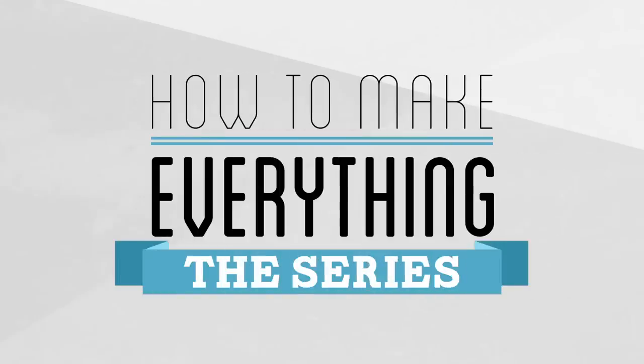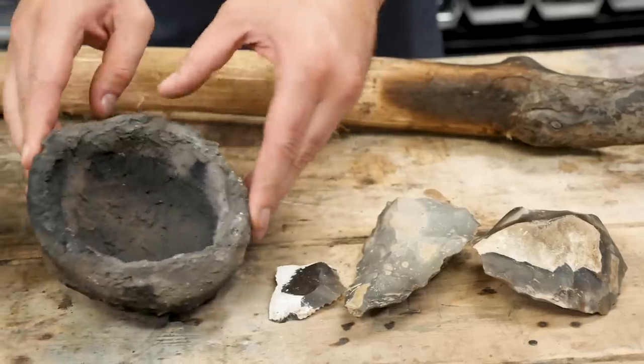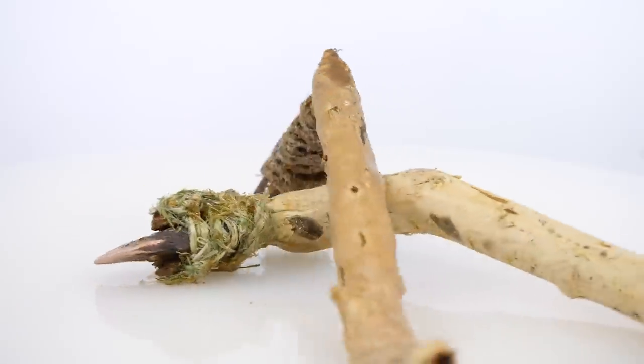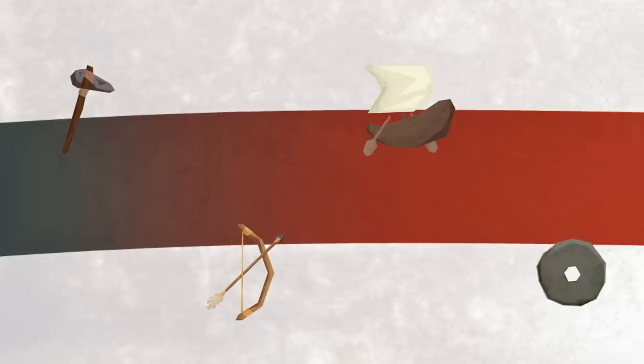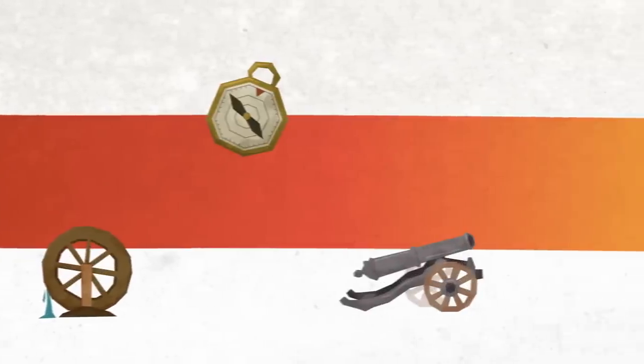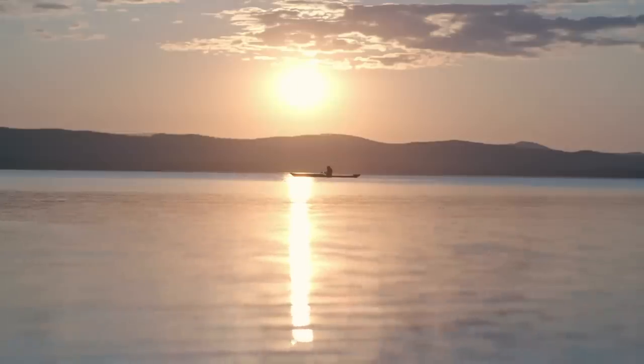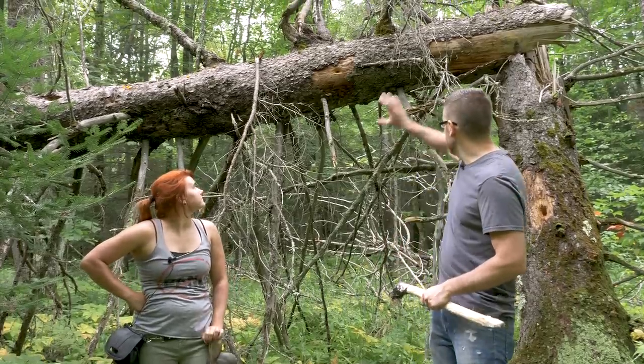Continuing my quest to follow through humanity's development through history, I've now completed a few basic flint tools, ceramics, and some native copper tools. Next up, it's time to start building some more major projects using these base tools — specifically a bow and arrow and a dugout canoe. The first major challenge I'm going to face is needing to cut some pretty sizable trees.